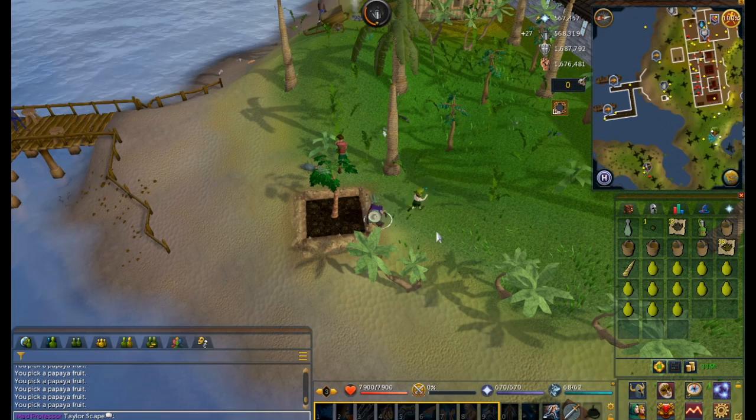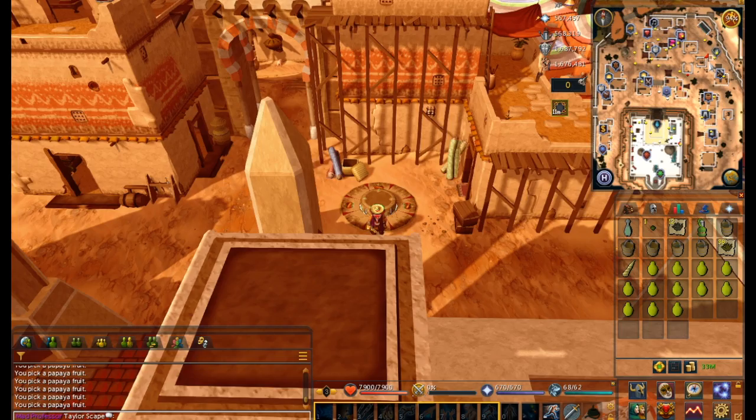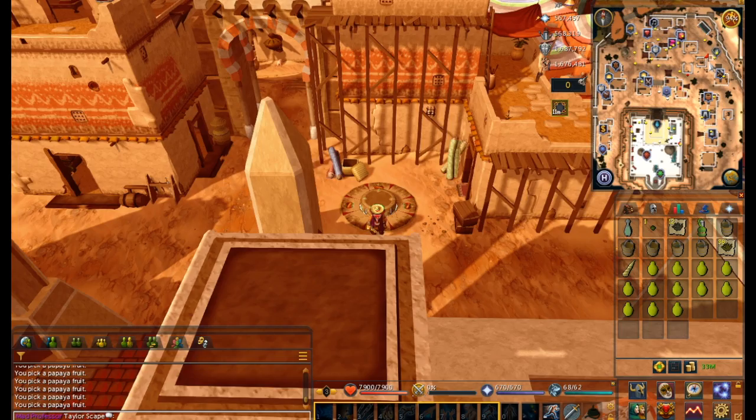Next we'll teleport to Al-Kharid — my screen glitches here pretty badly — but just head up northeast to the cactus patch and collect the cactus spines.